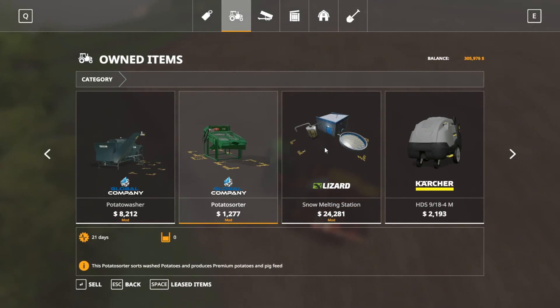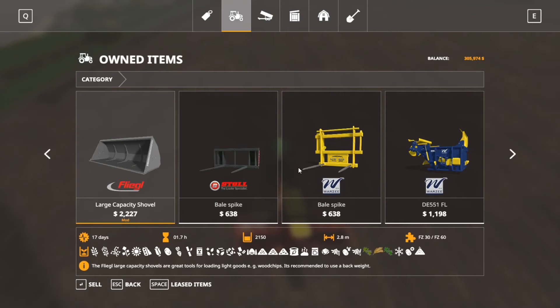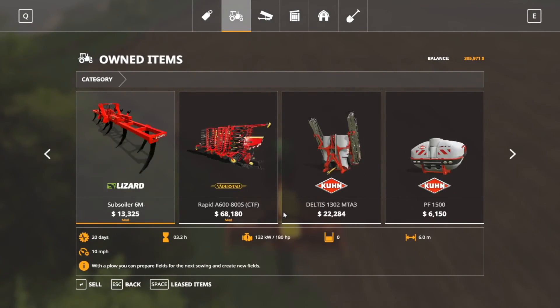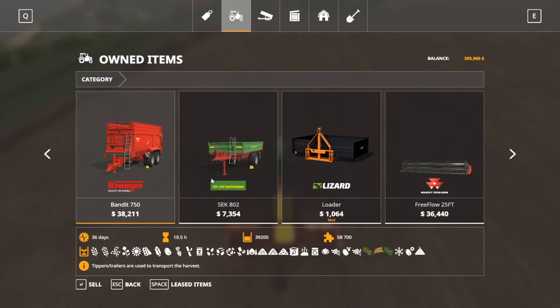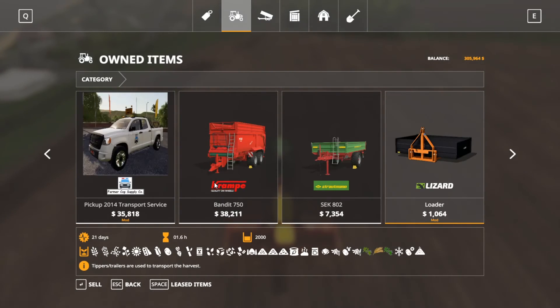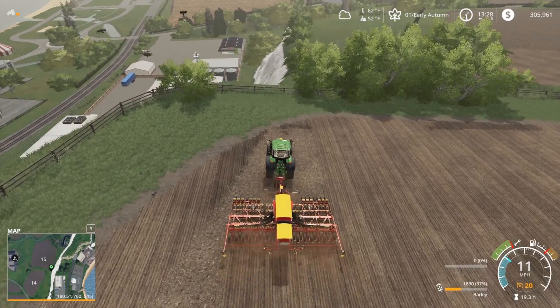Some of this equipment doesn't seem to work right, but it's okay. We may upgrade to a bigger sprayer or a bigger fertilizer system at some point. I'm thinking we're going to sell this one piece of equipment because we don't need it anymore for silage — there's just no sense in holding on to it. I'll hold on to probably a lot of the other stuff we have just because we may get bigger trailers later on. But I think I am going to sell that, so that's probably the next thing I'm going to do once I head back to the farm. I'll see you guys in a bit — we'll probably wrap up in the next segment.